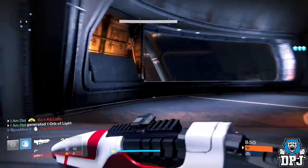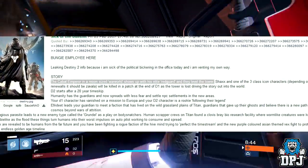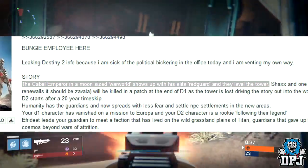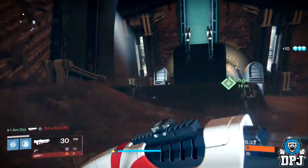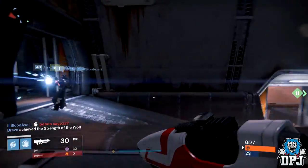He started his post talking about the Destiny 2 story and said: 'The Cabal Empire in a moon-sized war world shows up with his elite Red Guard and they level the Tower.' We all know this is now legit, as Ghaul and the Red Guard destroy the Tower and the Last City — so he was spot on there.